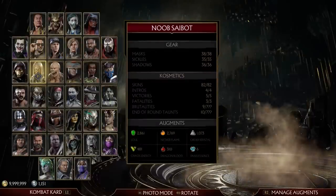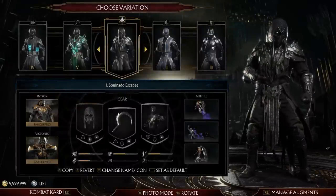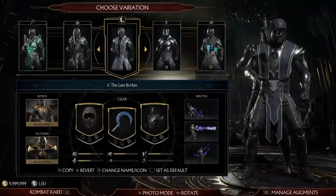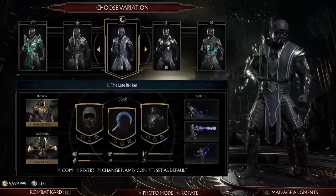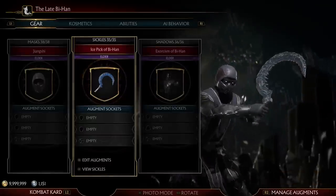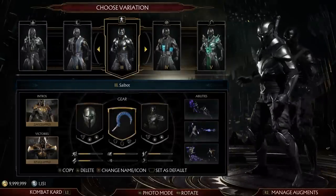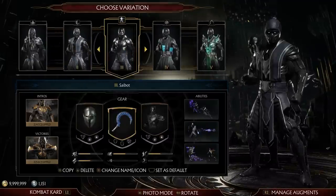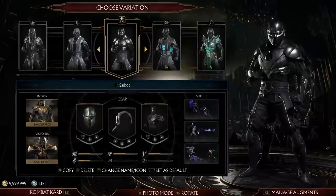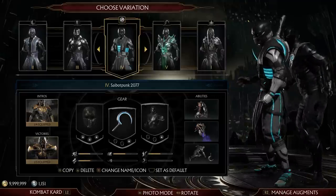Next we go to Noob Saibot. I just went with the default design instead of having the story mode version. The default mask is trash — there's a reason MK Mobile didn't use it, and I think they changed it for Onslaught. So the Late Bi-Han went with the blue colour scheme, themed after Bi-Han — he's got the projectile, he's got the slide move, the sickle is icy. Then we have Saibot, because Saibot's design is basically just parts you have for Noob anyway — what if Saibot was his own character? All the animations he uses are themed around the use of the shadows and stuff. And Saibot Punk 2077 — I don't really like the default mask, so I use this one instead. Obviously this is like a cyber Noob.